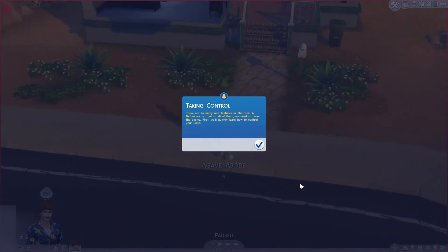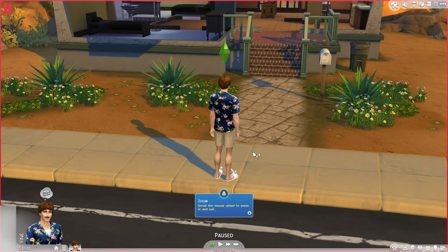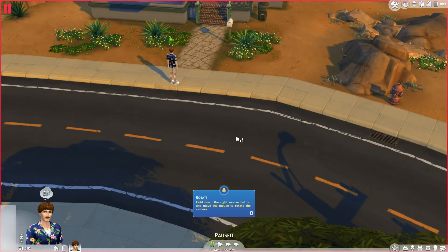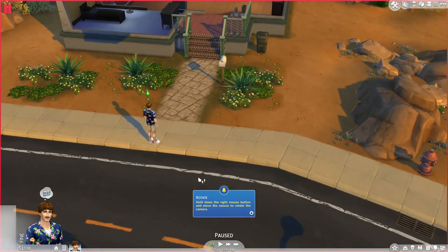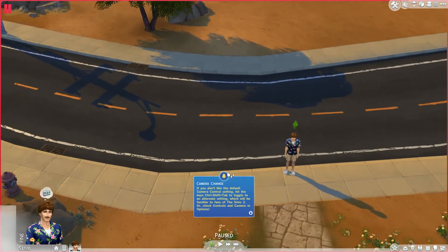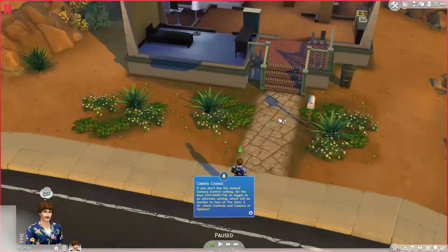Oh my goodness, that is very loud. I swear I turned down the sound on this. Buy a stereo — from Party Animal Aspiration, purchase a stereo from build mode. Look for it in the living room sort. Scroll the mouse wheel to zoom in and out. Hold down the right mouse button and move the mouse to rotate the camera. Hold down the left mouse button to move. Oh my god, these controls are a bit funky.